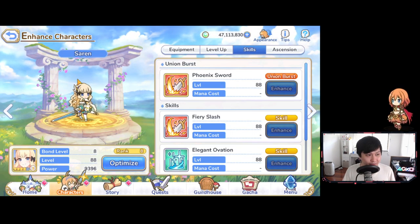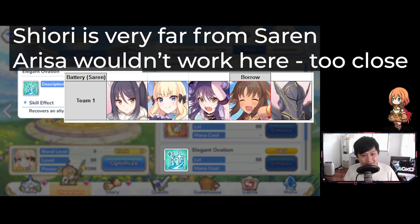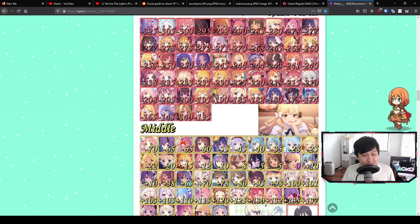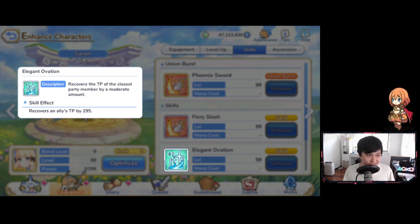Let's have a look at the currently available batteries and we'll start with Saren, who is one of our best batteries because she is so simple to use. All you need to do is stick her close to somebody. When you stick that character close to Saren, you have to make sure that everyone else is far away from Saren. Saren's battery is really good because it means you're always juicing up the same person. You can use this chart to see the distance from Saren — I'll link it in the description. To summarize: Saren is really simple, good TP boost to the closest ally.